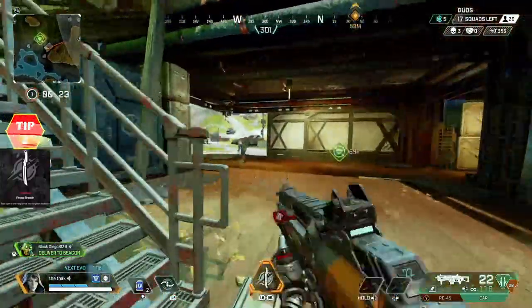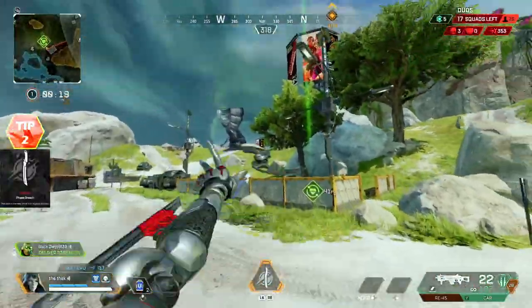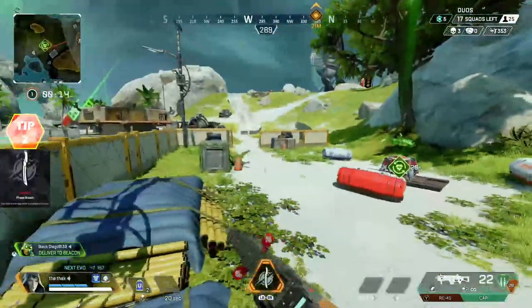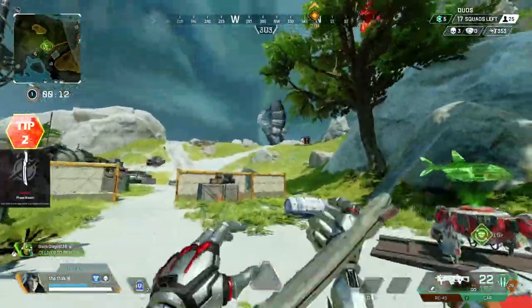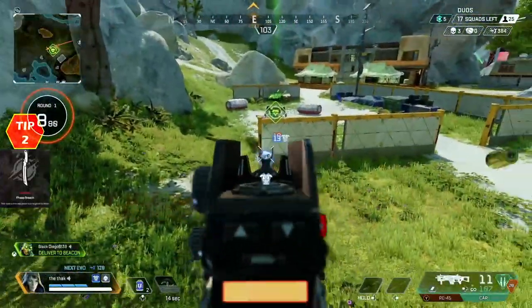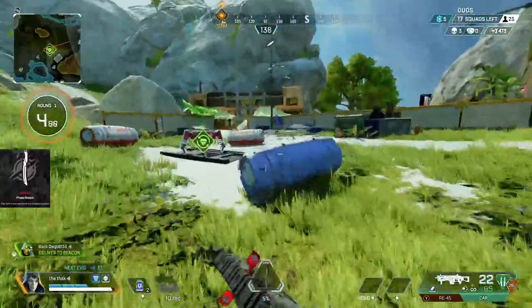Tip 2: There is a noise effect while using Ash's ultimate, but to be honest it's not very loud — it's much faster and less obvious than Wraith's portal or even Loba's bracelet. So you can actually use this ultimate to sneak behind enemy teams, whether that's in a raised position or on flat ground and simply behind them. I've done this really effectively a few times, and it can definitely help you pick up some easy kills.